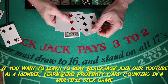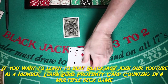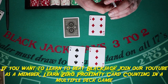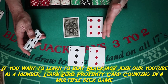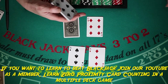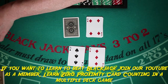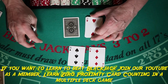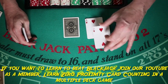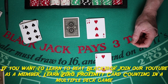Pair of threes — that's six. You split threes two through seven. Anything else, just hit them. The nice thing about a pair of threes and a pair of twos is they play exactly the same with respect to splits — split them two through seven.